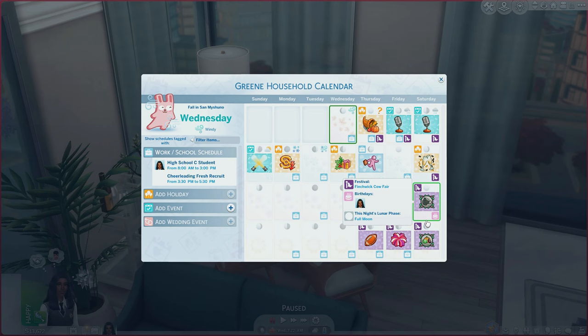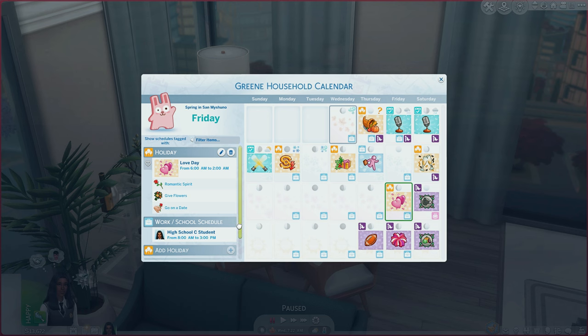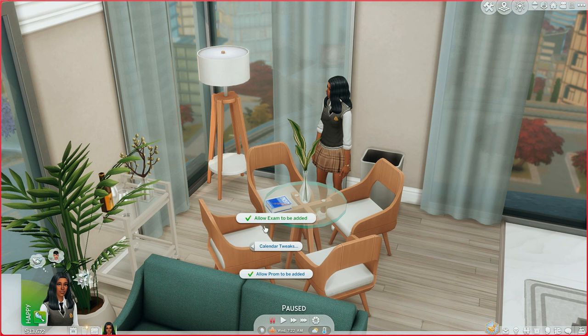One more mod before heading to school: the Calendar Tweaks mod by Little Miss Sam. This mod prevents exam and prom days from being generated every week. By default, all exam and prom events are disabled from the calendar unless you turn them on. Because I added this mod after a prom event for this weekend was already generated, I couldn't remove it for this week. But checking next Saturday — and the Saturday after — there's no longer a prom event. The same applies to exam days.